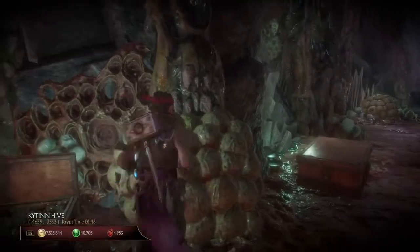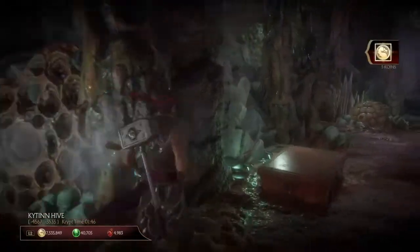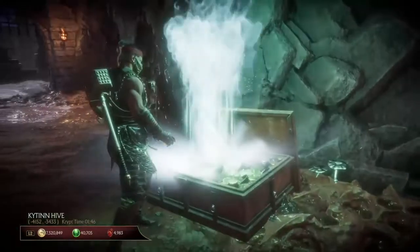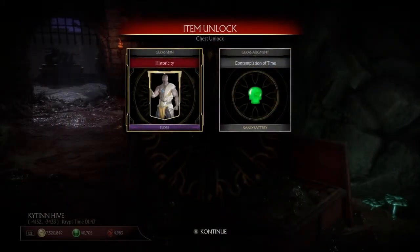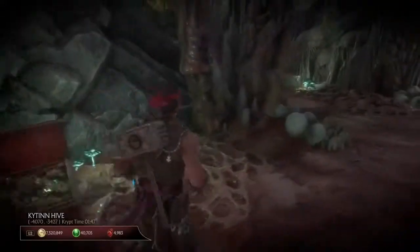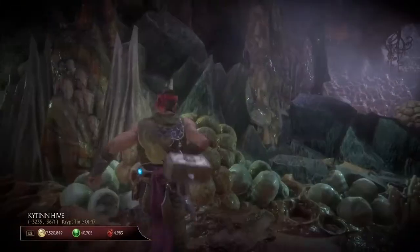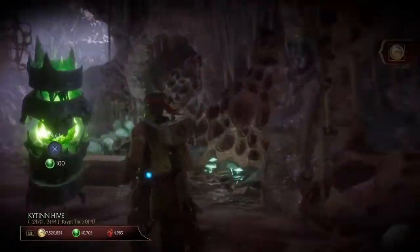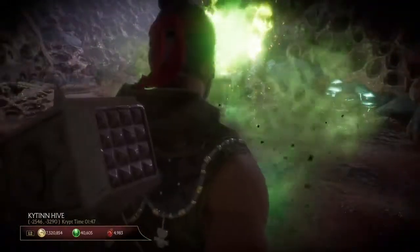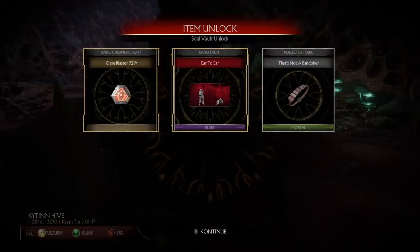Also you get to smash stuff, like those honeycombs. That's part of the crypt hunt. You also get soul fragments too. You get to spend your soul fragments and unlock some stuff, like taunts, and also unlock brutalities if you're lucky.